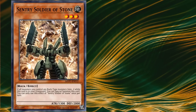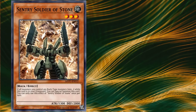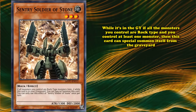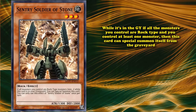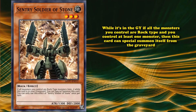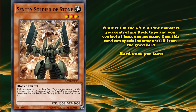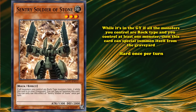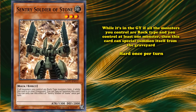The evolved version, Sentry Soldier of Stone, has the same exact stats as the original, and has the effect that while it's in the graveyard, if all the monsters you control are rock type and you control at least one monster, this card can special summon itself from the graveyard — with the only drawback that this is a hard once per turn. So the card can bring itself out from the graveyard without any resource costs other than a field state, which is really good.